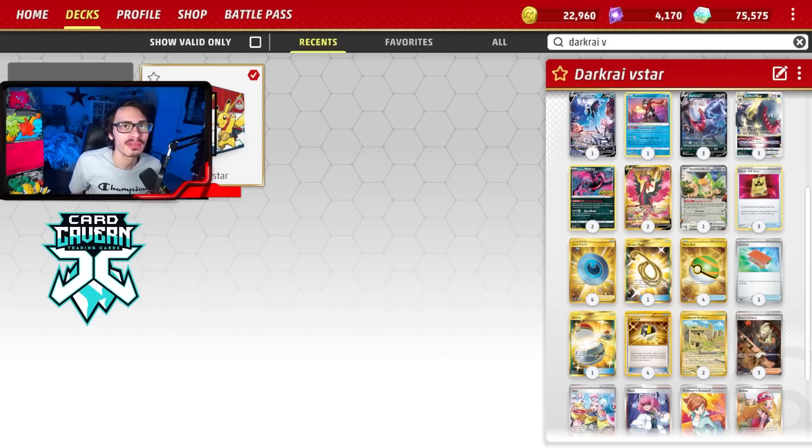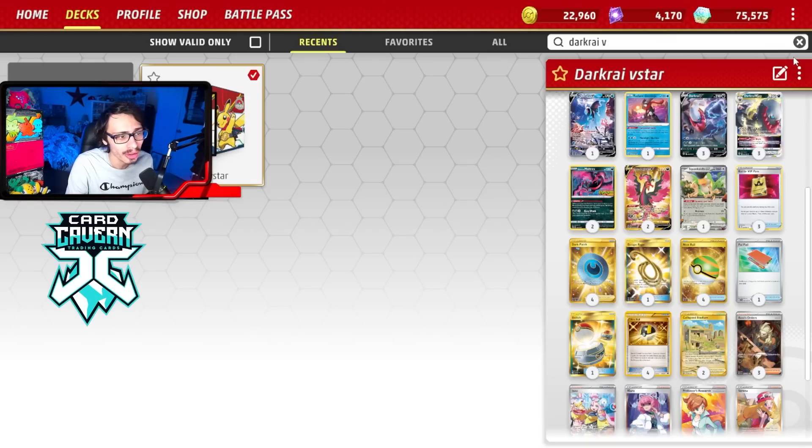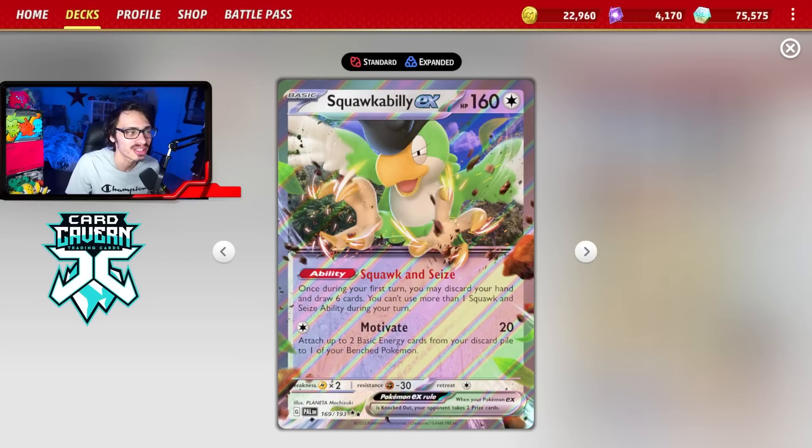Welcome back to my new PTCG Live Paldea Evolved deck video. Today we're looking at Turbo Darkrai with the new set. Turbo Darkrai did pretty good last format in Scarlet and Violet — it got top 8 at Fresno. It's a very strong deck that preys heavily on Pokémon weak to Dark. The big upgrade it got is Squawkabilly, really putting this Turbo Dark deck back on top.